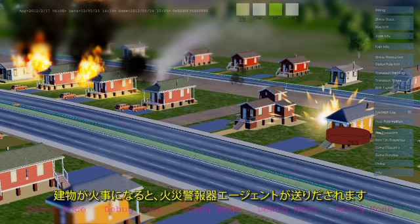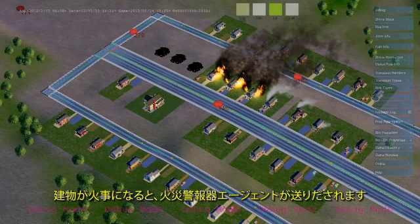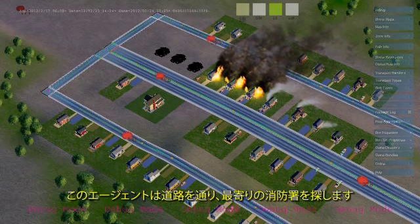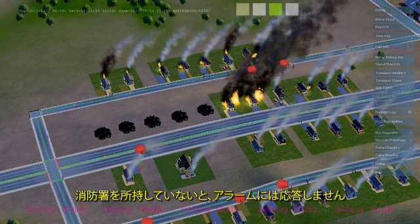The first time a building catches fire, it also sends out a fire alarm agent. These agents travel down the roads looking for the nearest fire station. In this case, I don't have a fire station, so the alarms go unanswered.